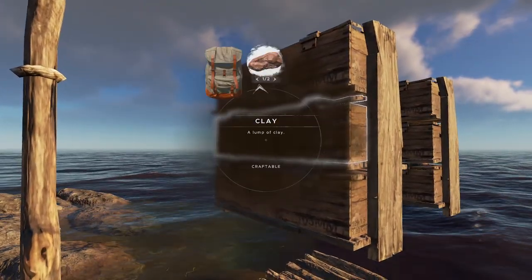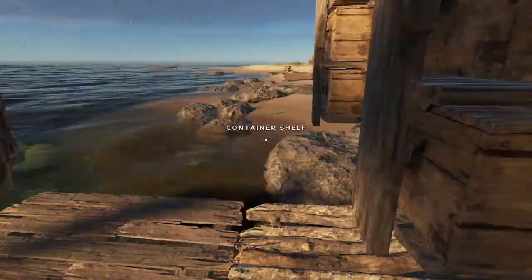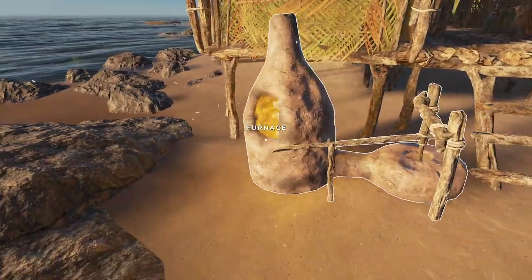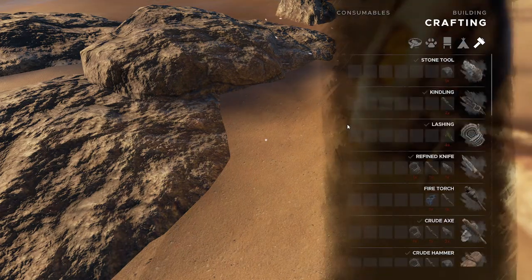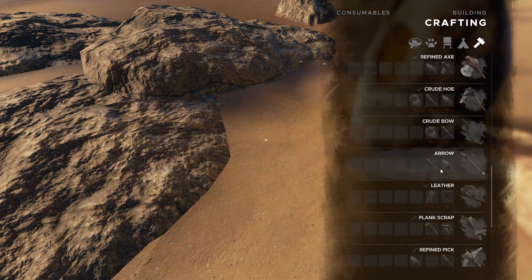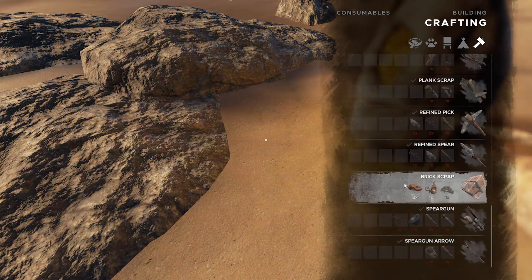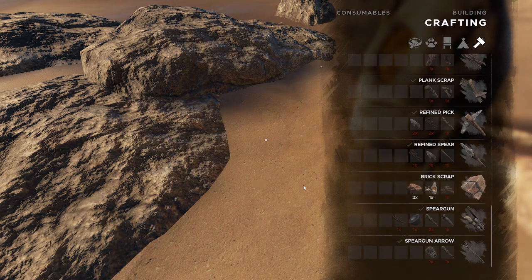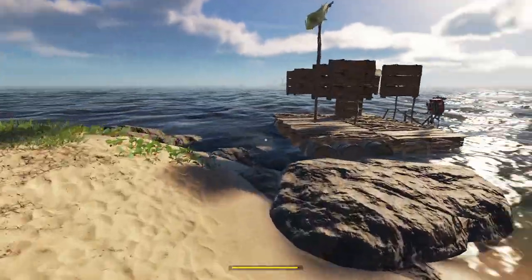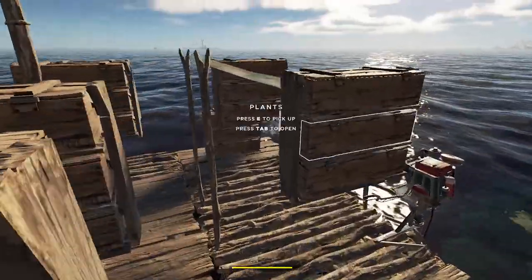Let's grab those two clay and put this clay to use, finally. We built the furnace, but the furnace doesn't do anything by itself. What you need to do - if we go into crafting - I think it's this one. No, it's this one. If we want to make brick scrap, we need a brick station and a furnace near us, and two clay per. So we need to make a brick station. And for that, we're going to need three plank scrap. Fortunately, I know where to get some of that.